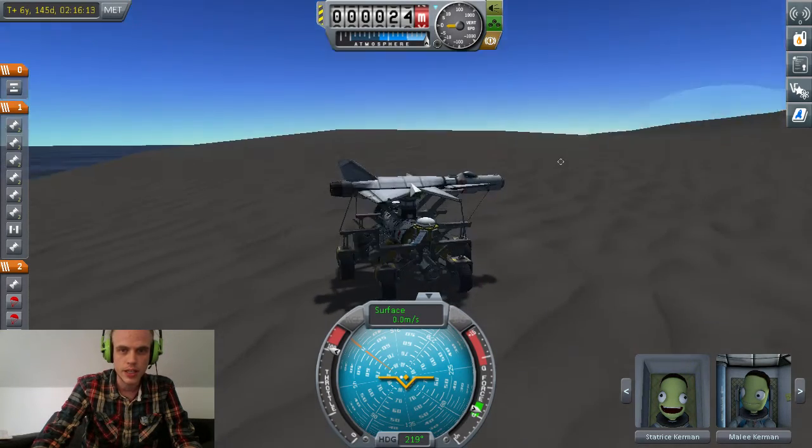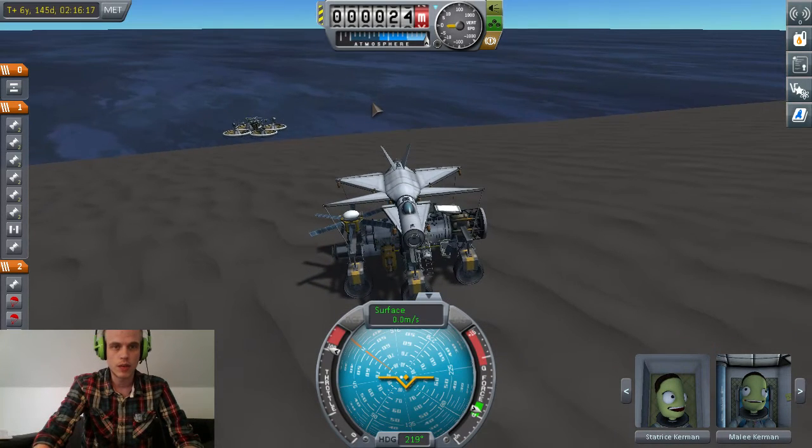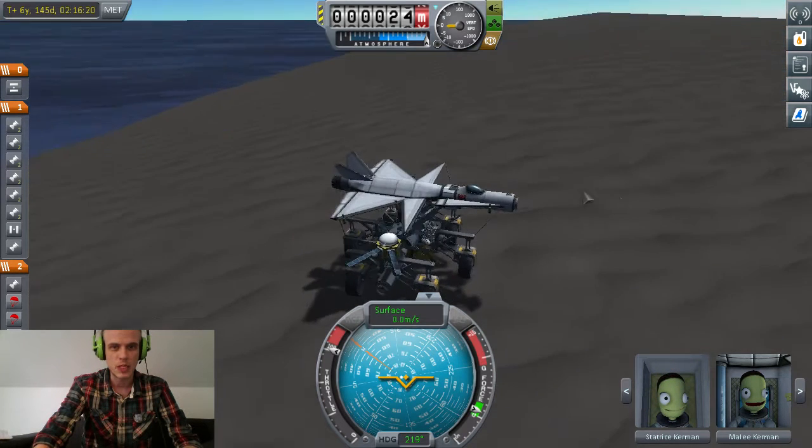It's a small jet plane that I'm going to use here on Lathe, which is one of the planets. That's my boat down there — a liquid suspension vehicle.